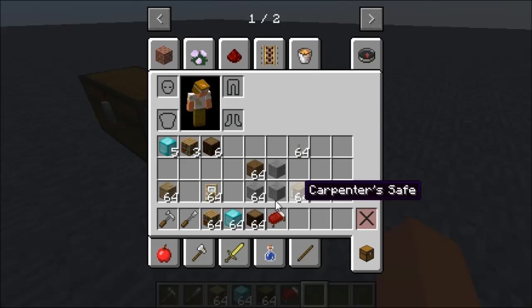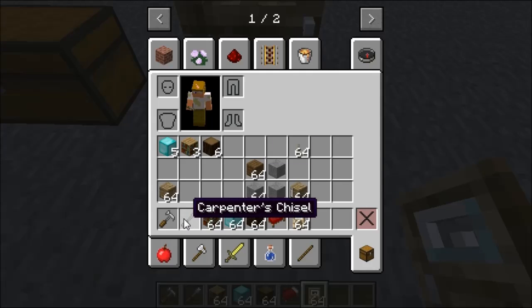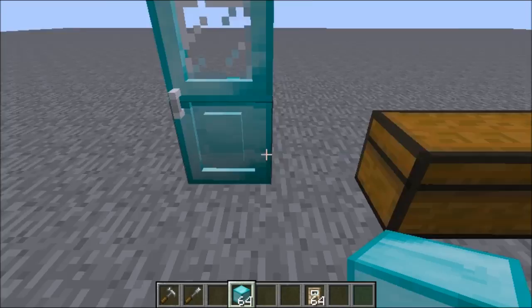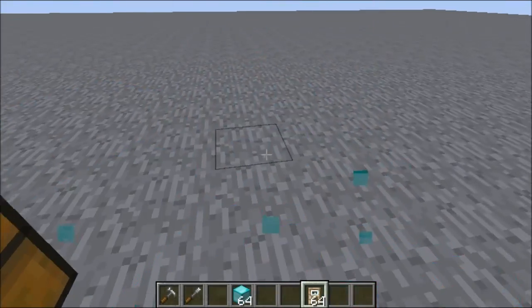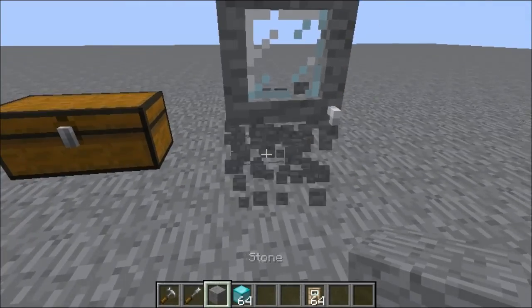Now moving on to the Carpenter's Door, and this is where I'll also start getting into the Carpenter's Chisel and Carpenter's Hammer. You can change the door to any block you want, but you have to right-click both sections of the door — since it's a two-block structure — in order for it to change. So you can have a stone door or change it to anything.